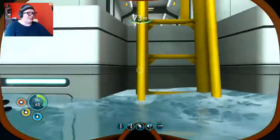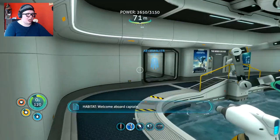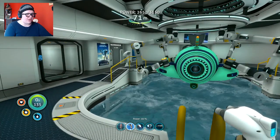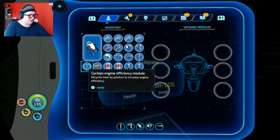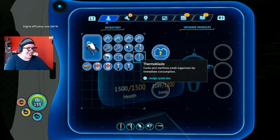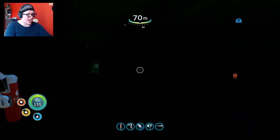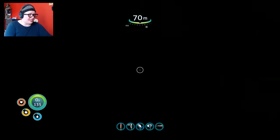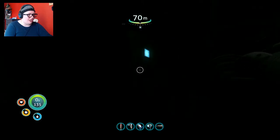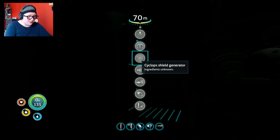Okay, what are we gonna do now? I want to go down into the Grand Reef and find the thing we haven't found yet. The upgrade fabricator shows: 'Recycles heat byproduct to increase engine efficiency — 300 percent.' I can put six upgrade modules in here! So what are the things I need to get started on making? Eventually I want to make everything.